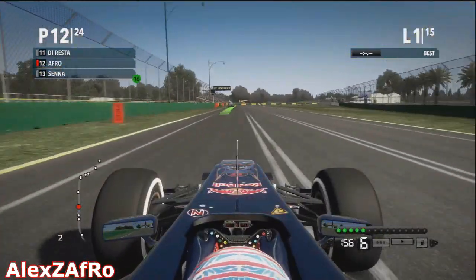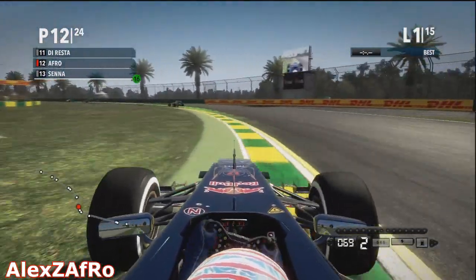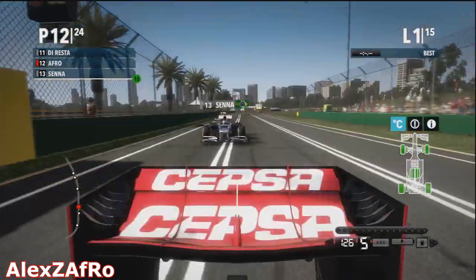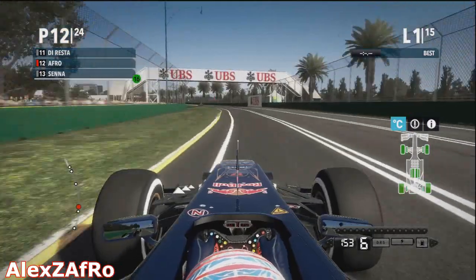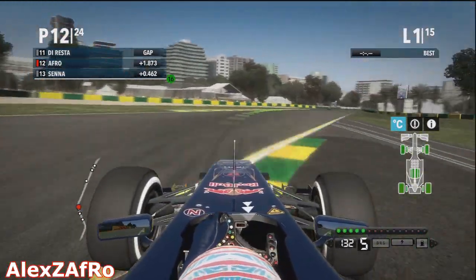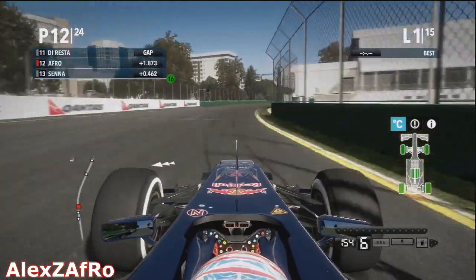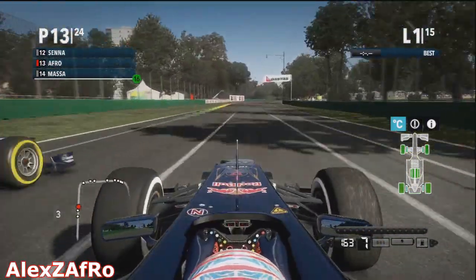Now we've escaped the first corner carnage. We need to keep into a rhythm and go around the track normally and make sure I don't crash into people. I've got the driving line on for the corners, but the car just really wasn't that good. I don't think I had a very good setup on - I only tried one setup and it didn't really seem to go very well. I'll probably fiddle around with it a little bit more for the next race in Malaysia and hope for a better result.